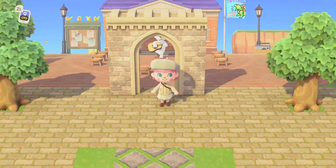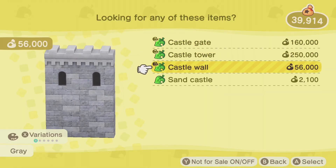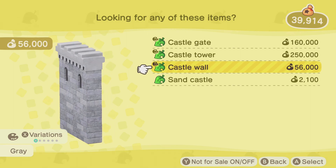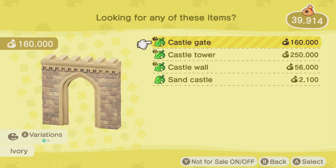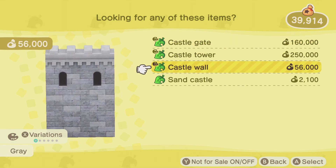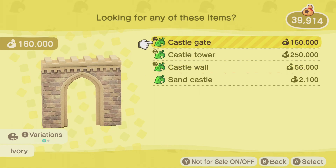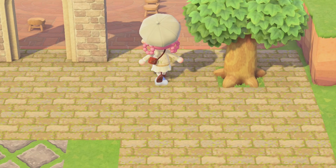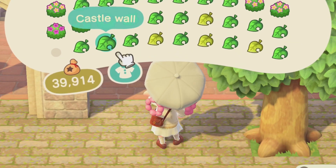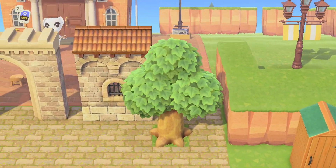Can we just talk about this for a second? The castle gate is more than double the price of the castle wall, but they're literally the same item. The only difference is the castle gate has a giant hole going through it — but technically, wouldn't the castle wall require more bricks and mortar and resources to create? Why would the castle gate cost so much more? I just found that very strange while gathering the supplies for this build.